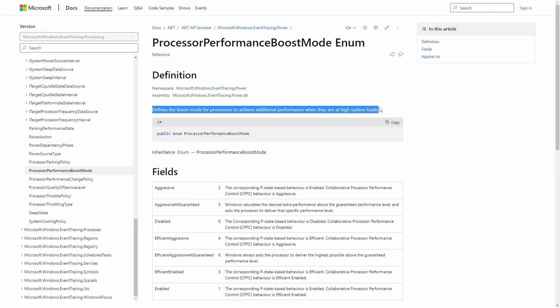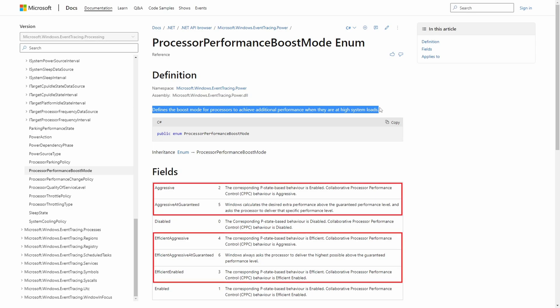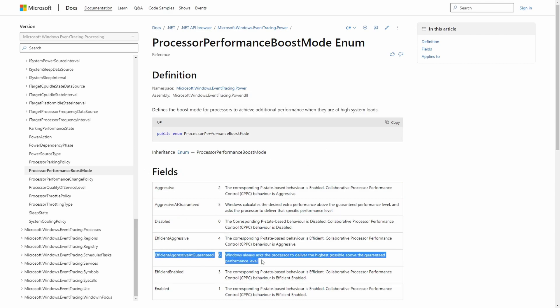One of the many power plan options hidden by default is Processor Performance Boost Mode. It has always intrigued me, as 5 out of its 7 modes are rather enigmatic — what's that supposed to mean? However, to be honest, I'm not particularly interested in what they mean, but how they behave.